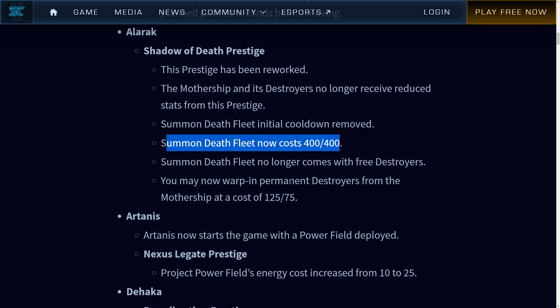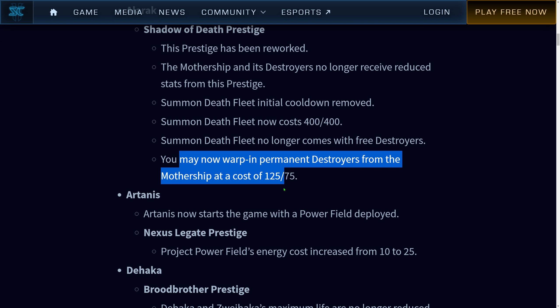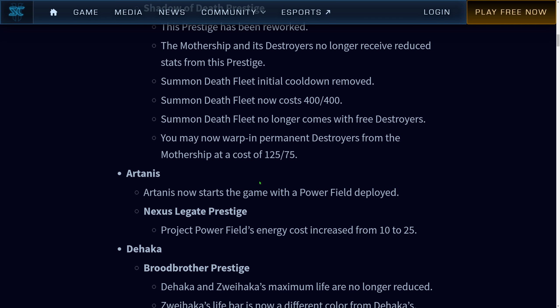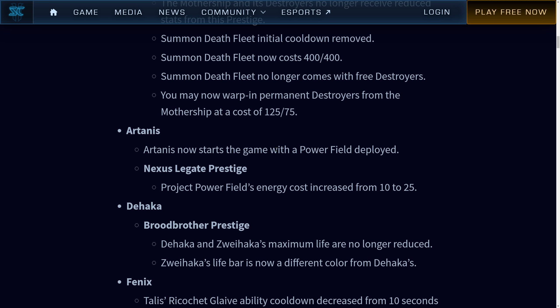When Death Fleet no longer comes with three destroyers, you may now warp in permanent destroyers from the mothership. It's gonna be like Han and Horner's galleons — you can warp in destroyers straight from the mothership, reinforce right on the field, and we don't need a stargate. How I imagine this will be used: once Alarak gets up his 16 ascendants, the rest of the supply will be in destroyers. I think I can even do some sort of hero solo run with just Alarak and the mothership. With the mothership, Alarak can now teleport anywhere that he has an allied unit.